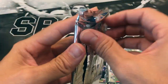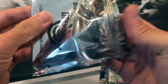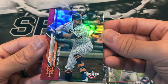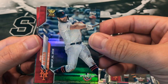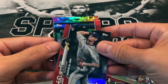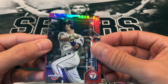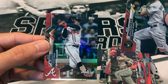Alright, last pack - seven exclusive red parallels - see if we can pull a nice rookie. We got J.D. Davis, Peter Alonso - take that - Michael Baez rookie. Let me set these aside and sleeve them up later. Whit Merrifield, Nick Solak rookie, Mike Moustakas, and Ozzie Alves.